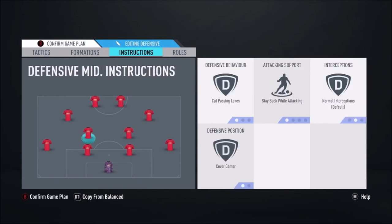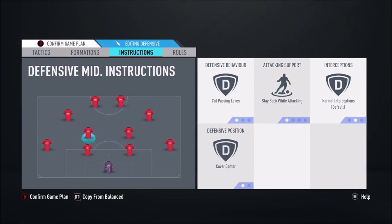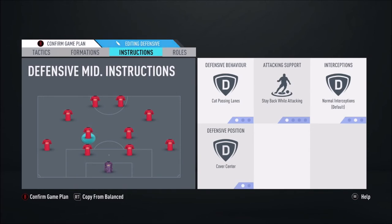Both CDMs: one on stay back while attacking, cover center; the other also stay back while attacking, cover center, but with cut passing lanes on. This should be your tallest CDM for cut passing lanes — you'll find them making more interceptions. You could put it on conservative interceptions so they only go for the ball when it's clear, but I keep it on normal because they'll go aggressively when they should and get the ball. Cut passing lanes works well on the taller one — the long legs help with intercepting. Someone like a Ngolo Kante wouldn't suit cut passing lanes as much; they'd be more of the man-mark type. Both fullbacks: stay back while attacking.